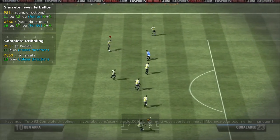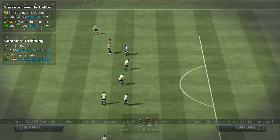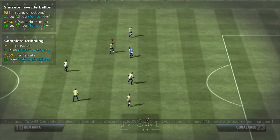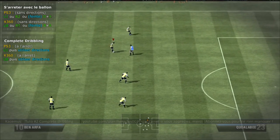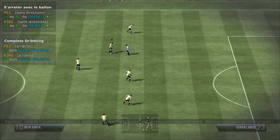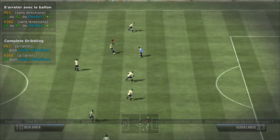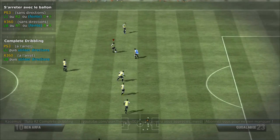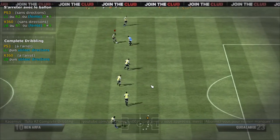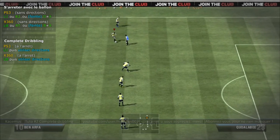Je vais vous montrer une autre façon de dribbler avec le precision dribbling. Si je maintiens vers l'arrière : râteau arrière. Vers l'avant : râteau avant. Vers la droite ou la gauche : râteau correspondant. Si je m'amuse entre gauche et droite, le joueur change de pied. Et en faisant des ronds avec toutes les directions, il y a plein d'animations différentes.